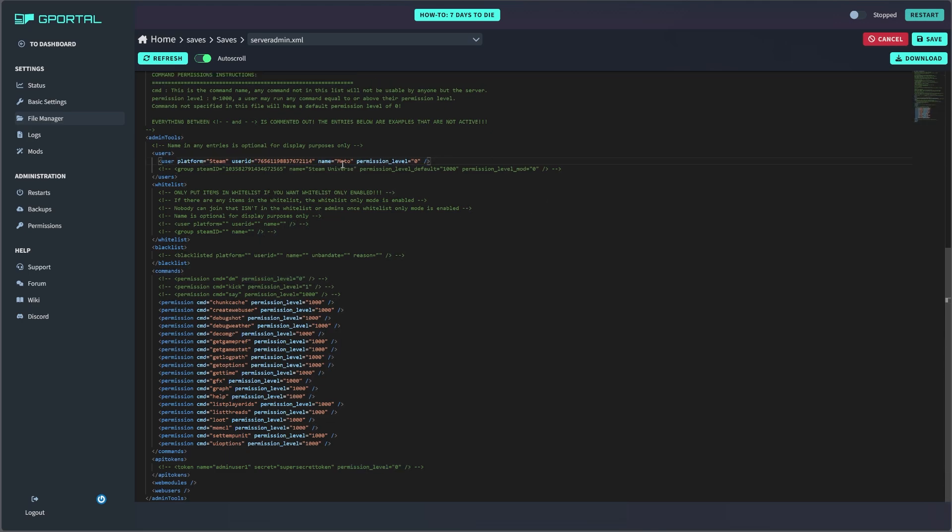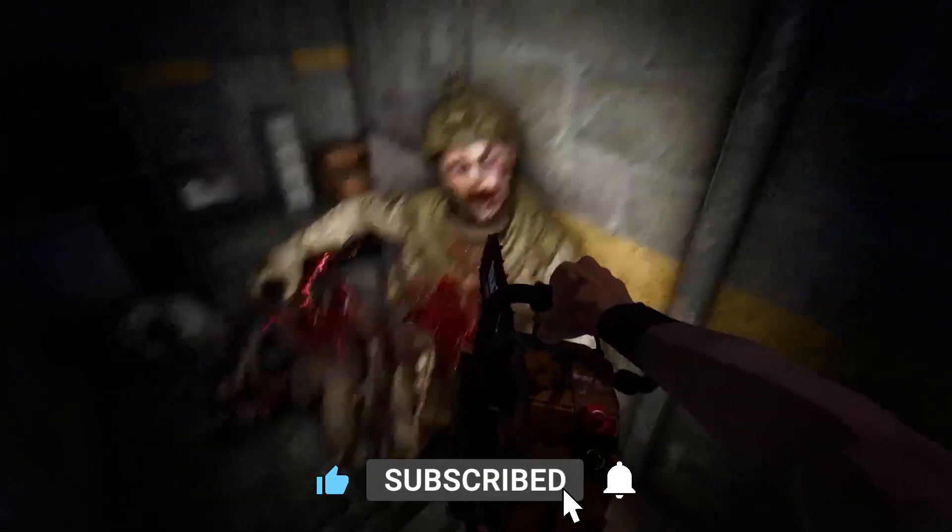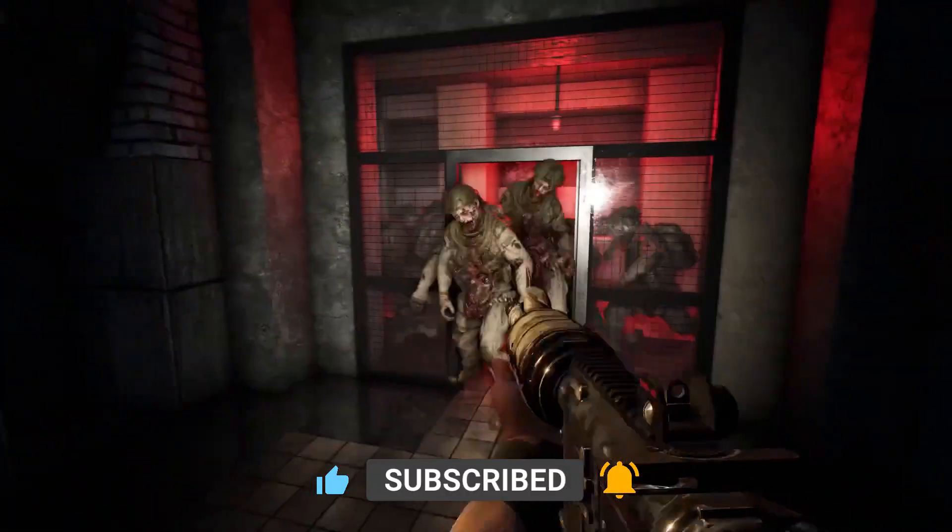I'm not going to be doing that. So once you have everyone added that you want to add, hit Save. Then all you have to do is go back up to the toggle and turn your server back on. Once it loads, you should be good to go. I hope this was helpful — if it was, a like and subscribe helps a ton. Thanks so much, and I'll see you next time.